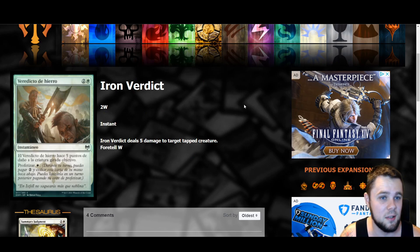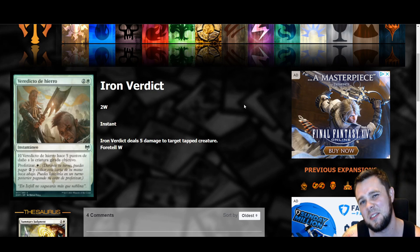This next one is a three mana deal five to target creature — but with foretell. If there are foretell payoffs, you can do this for one mana at instant speed, which isn't too bad. Still, it's whatever — moving on to blue cards.